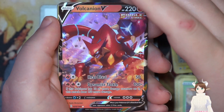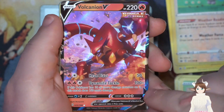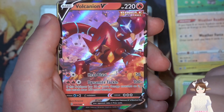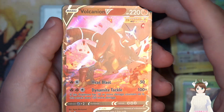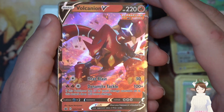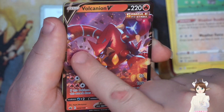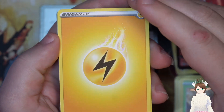Next — Falcondraw, it's a V card. Heat blast for 50. Dynamite tackle 100 plus — if this Pokemon has 10 or more damage counters on it, it does 150 more damage. That's pretty cool, so the more you hurt it unless you knock it out, it's gonna do more damage to you. And I actually do like this style of V — I like the full card art. You got the volcano and the scenery around there, that's pretty cool. We got our energy, we got our Haunter.